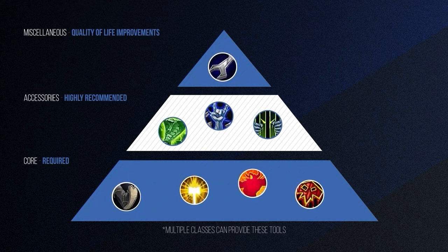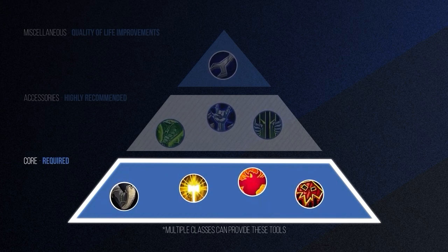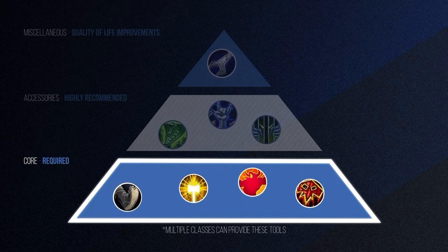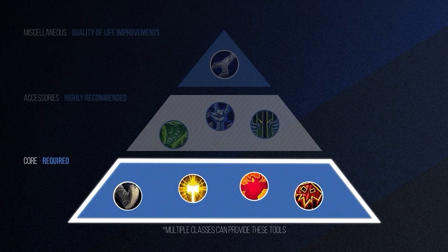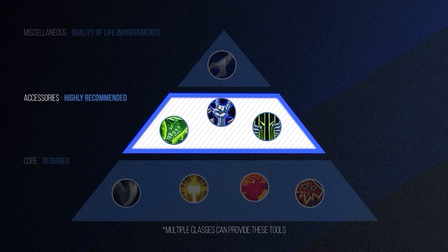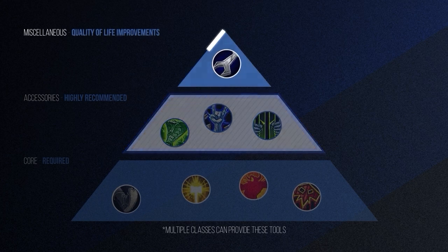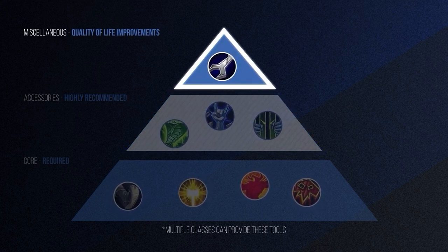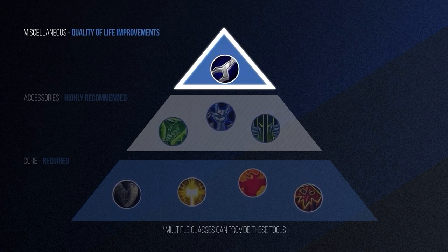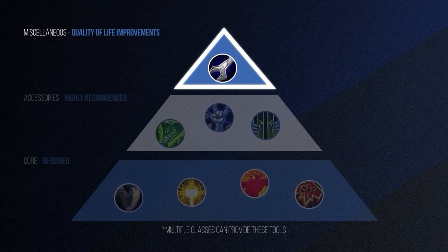At this point we've built our entire Mythic Plus group pyramid. We started with our core, which includes the foundational tools we'll want in every group no matter what. As a group leader, avoid playing without any of these ability types whenever possible, especially for higher keys. Beyond this point, we can fill out our group with accessories — not 100% necessary, but definitely recommended — and finally add flavor with the extra credit abilities from the Miscellaneous section. The higher you can build this pyramid, the stronger your composition will be, and for pushing the highest keys, you'll want the most coverage possible.